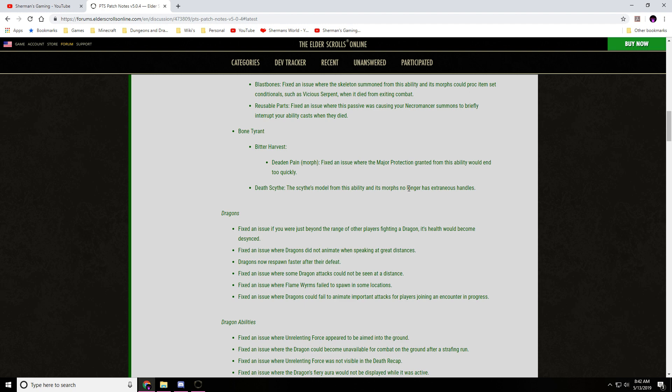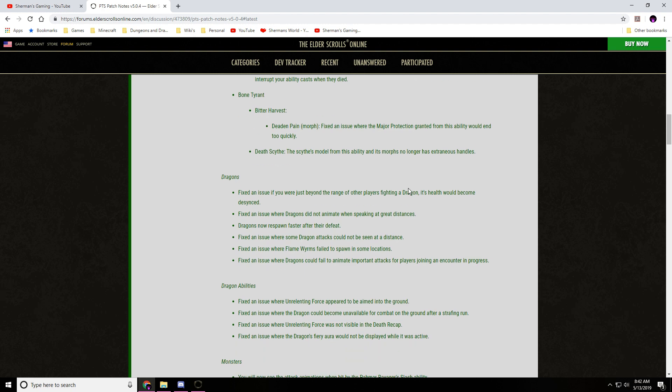Dragons: fixed an issue where if you were beyond the range of other players fighting the dragons, health would become de-synced. Fixed an issue where dragons did not animate when speaking at great distances. Dragons now respawn faster after their defeat. Fixed an issue where some dragon attacks could not be seen at a distance. Fixed an issue where the flameworms failed to spawn in some locations.